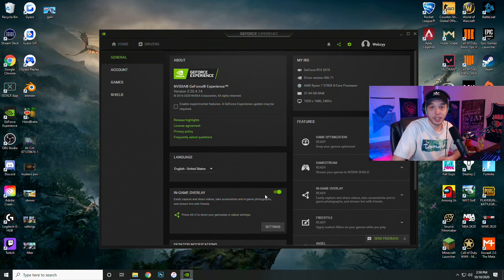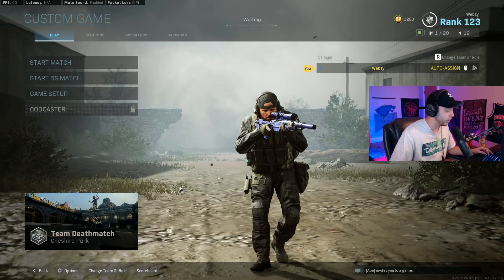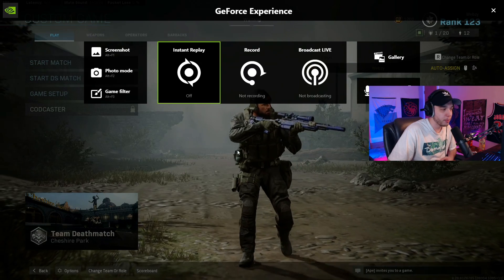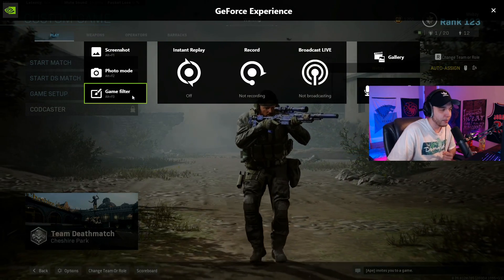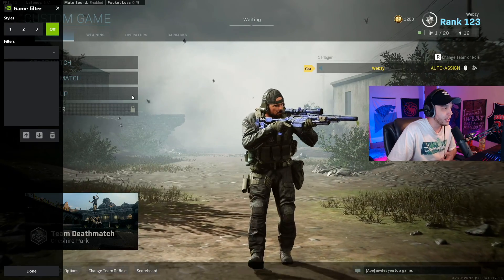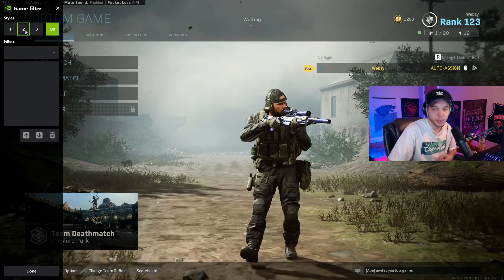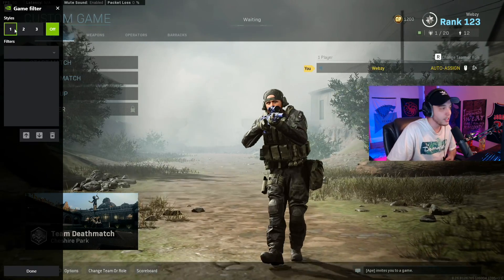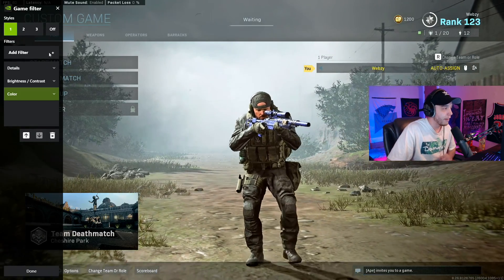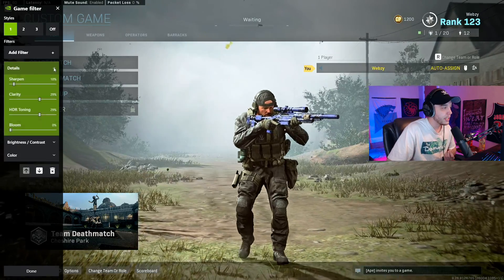Once that's all done, open up the game. Then press Alt+Z on your keyboard and this menu will pop up. Click on Game Filter and it'll bring up this menu. By default it should be turned off, and you'll have three different styles — these are just your different presets that you can create. Click on a style, I have mine on Style 1, then click Add Filter.